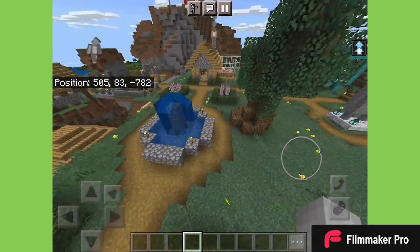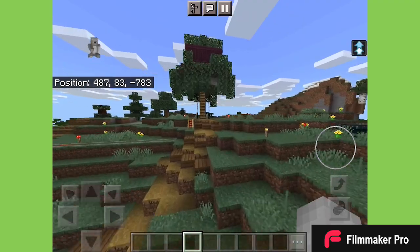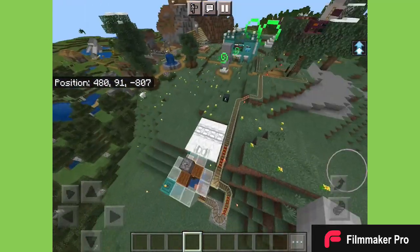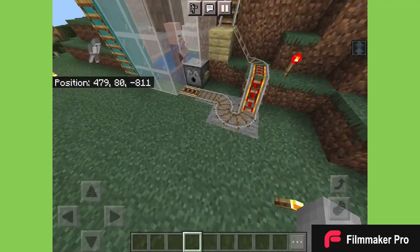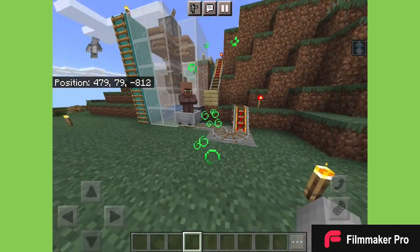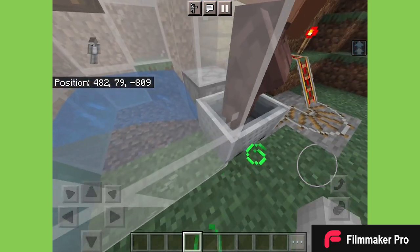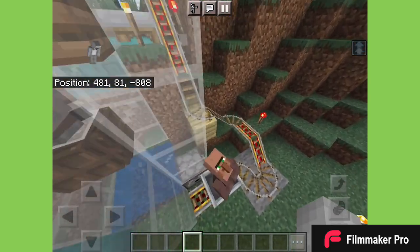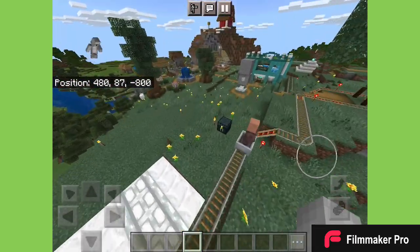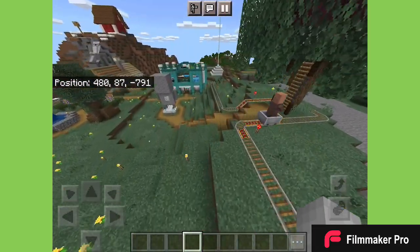Here is the rest of my world. There is the villager breeder — as you can see, you toss bread in there, then they shoot off. Give them a little nudge — oh no, there we go. And now you can see the back of my koala statue, and you can also see Fishy's house, or should I say tree house.